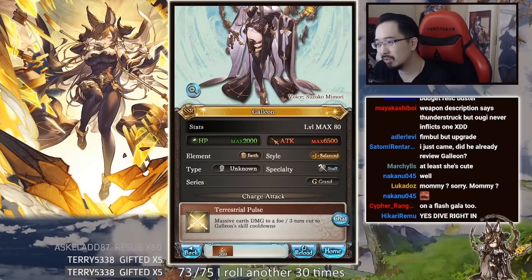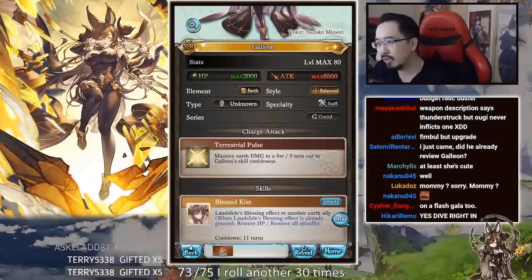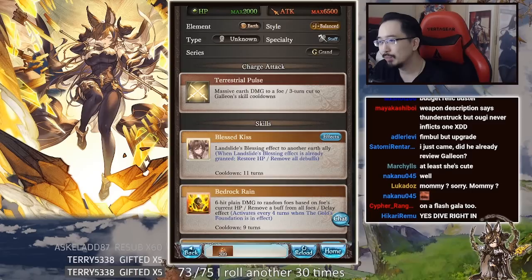Terrestrial Pulse: earth damage, massive damage to her foes, three-turn cut to Galleon's skill cooldowns. Blast Kiss — landslide's blessing effect to another earth ally. When landslide's blessing effect is already granted, restore HP.